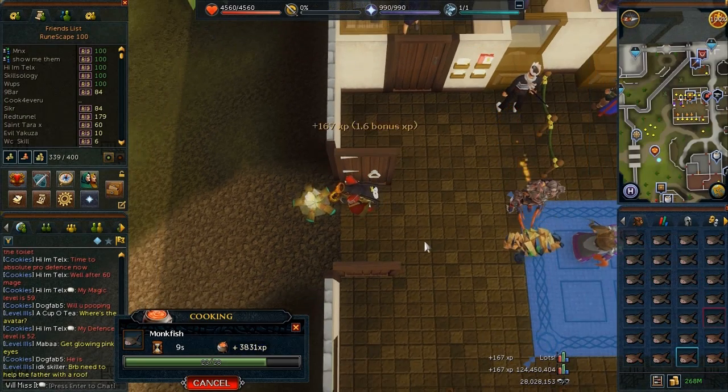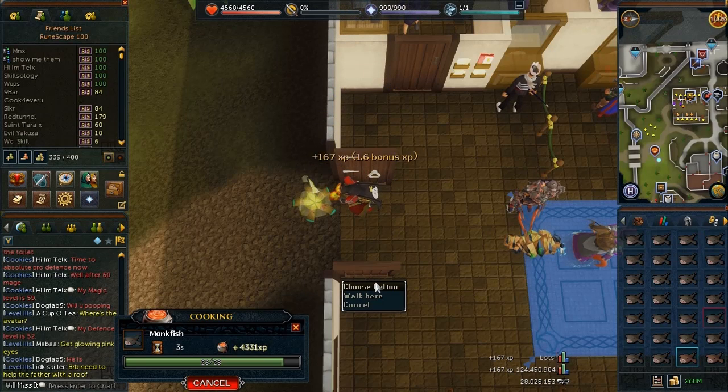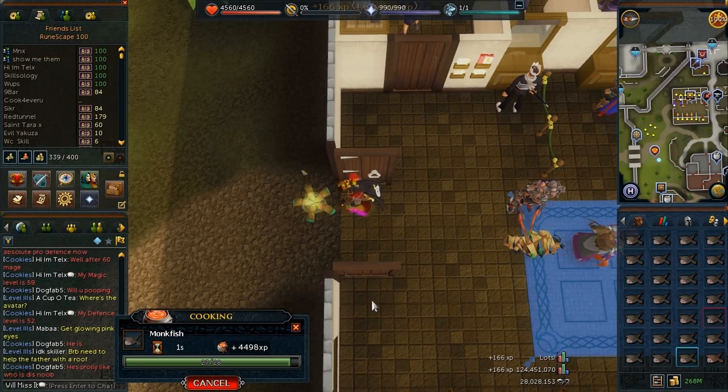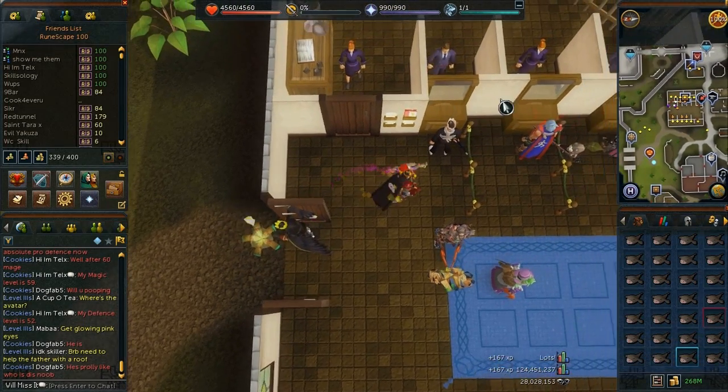For example, only free-to-play players that have been logged in within the last three months will be shown on the high scores. And from that, it will probably be like it was before — only the top two million people in a skill or something like that. I can see that being quite realistic and I wouldn't mind it.